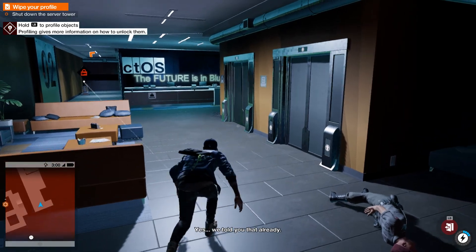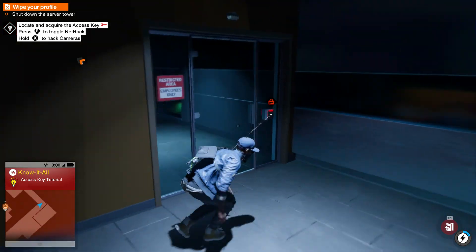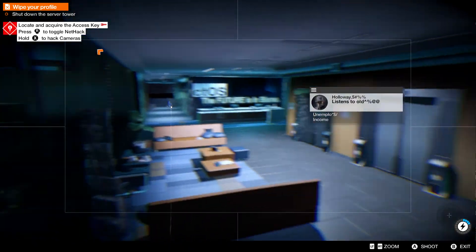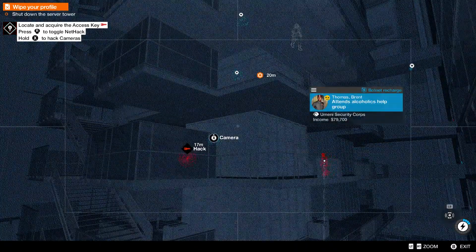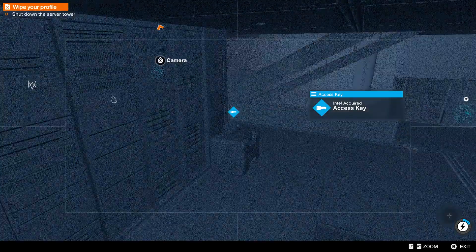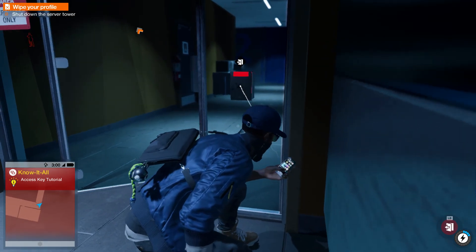Right, okay, so we managed to get into the building. We've got to somehow get into this door over here. Let's hack into the cameras and see what we can do. You can bounce off different cameras, you see. So now we'll hack this little laptop here, and if we back back out we should be able to get through that door now. There we go, and we're in.